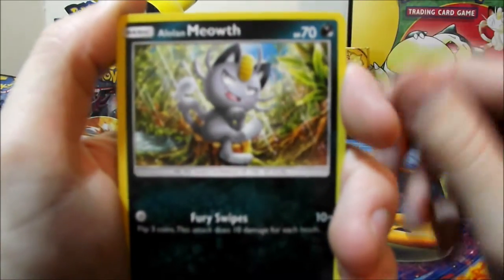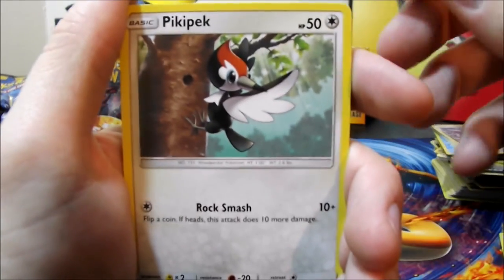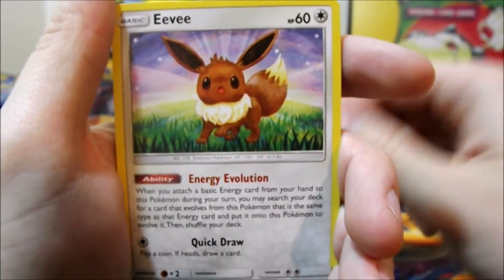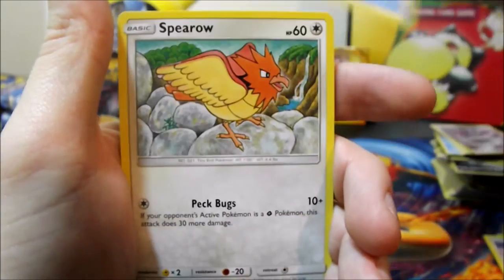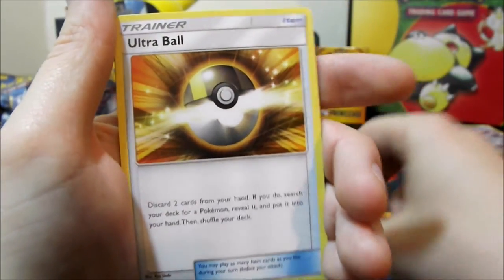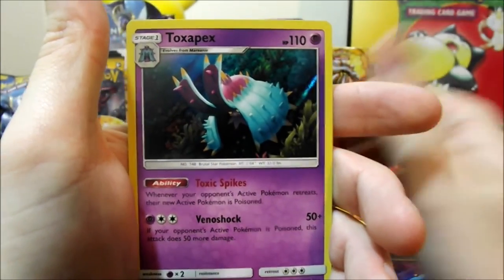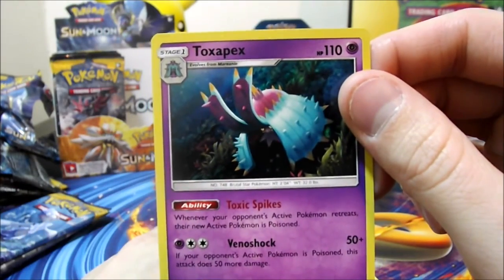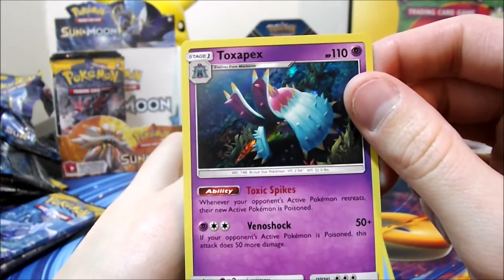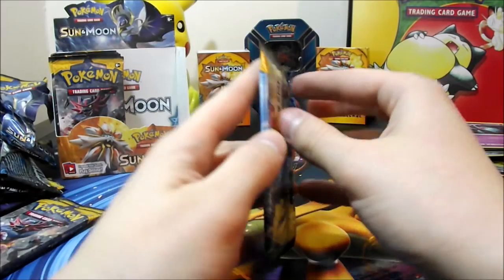This one's the gold Ultra Ball pack — I'm feeling it, this is it! Fifteenth pack: Alolan Meowth, Pikipek, Eevee, Psyduck, Spearow, Berry Energy, Pelipper — not the Ultra Ball we're looking for — Corsola, a reverse Switch, and a Toxapex rare. It was a holo at least, so there's something shiny.